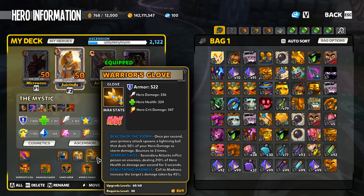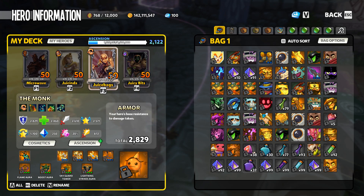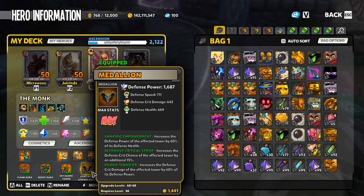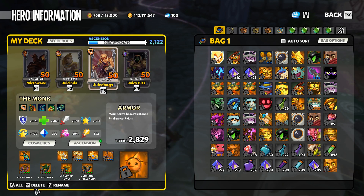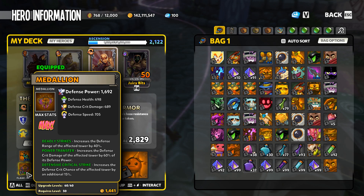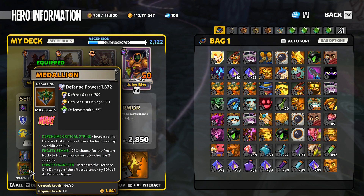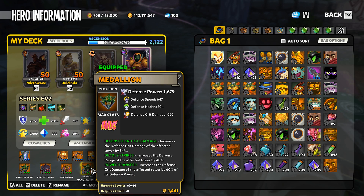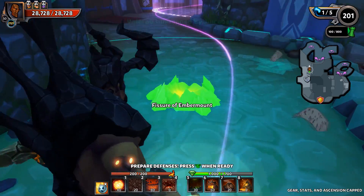The Sand Viper is going to have Power Transfer, Defense Crit Strike, and Split Vipers. I may even throw an Obelisk down just for good measure and to give myself a buff. Then we're going to use Lightning Strike Aura with Vampiric, Defense Crit Strike, and Power Transfer; Skyguard Tower with Defense Crit Strike, Power Transfer, and Deadly Strikes; a Flame Aura with Deadly Strikes, Power Transfer, and Defense Critical Strike; a Proton Beam with Defense Crit Strike, Frosty Beams, and Power Transfer; and a Weapon Manufacturer with Defense Crit Damage, Deadly Strikes, and Power Transfer.